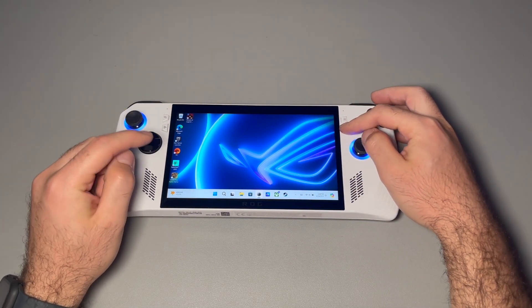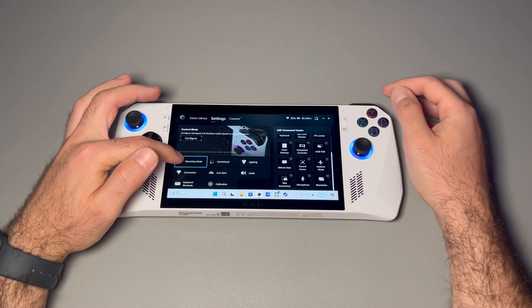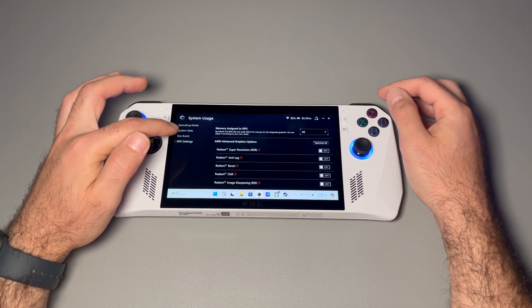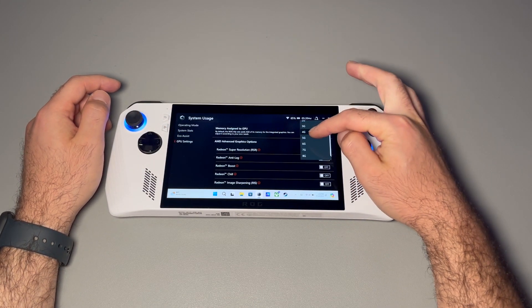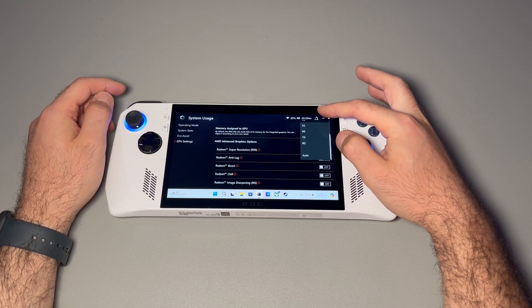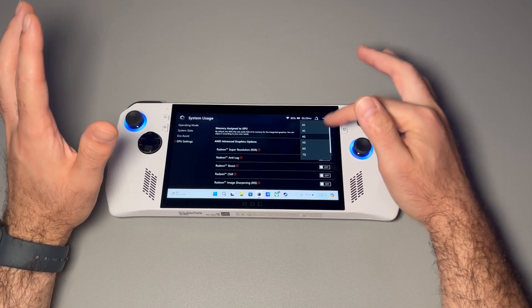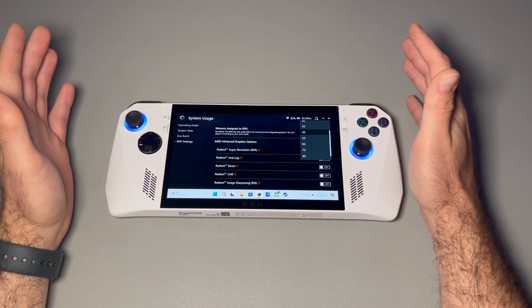The first way, you just go to the Armory Crate right here. You'll go to Settings, then go to Operating Mode, then GPU Settings, and you'll see Memory Assigned to GPU. From here you can select what you want. You have the option from Auto all the way to eight gigabytes. Now I don't recommend eight, just like I don't recommend one, but it really is preference.